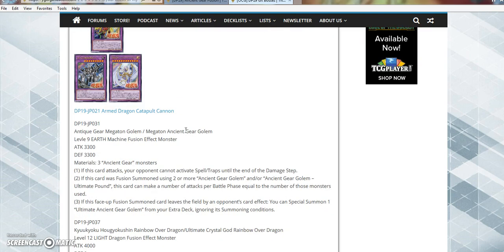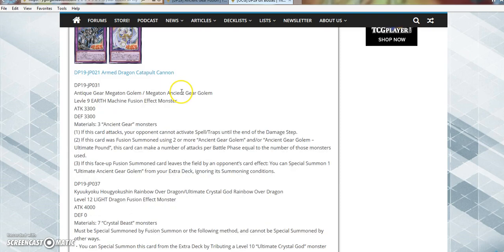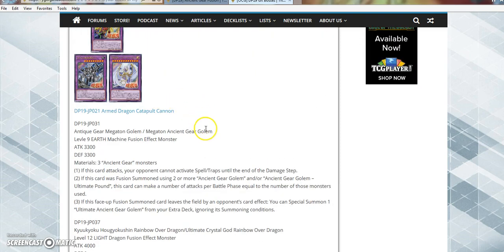Alright, let's see what we got here. We got Arm Dragon Catapult Cannon. Obviously this card is garbage — but wait, it's a Level 9 Earth Machine Fusion Effect monster, 3,300 Attack and Defense, requires 3 Ancient Gear monsters. Oh wait, no. This isn't the one that's bad, I'm sorry. I'm thinking about the Catapult Cannon thing that you need V to Z for. This card's actually not bad.